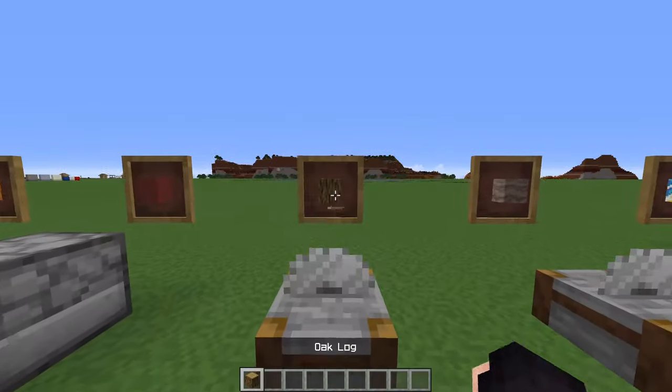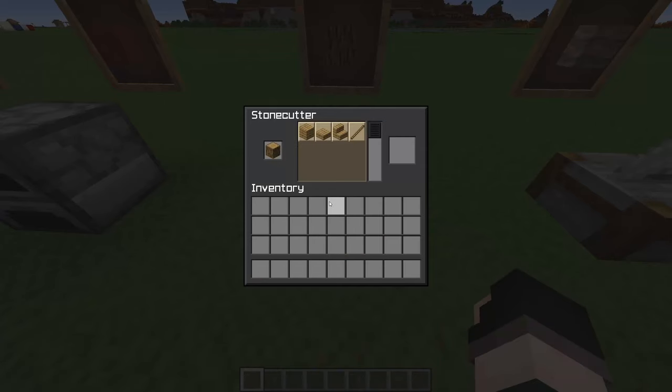We also now have all of the stonecutter features brought back from SGT. If you put an oak log in a stonecutter, you can craft it into 6 planks, 12 slabs, 8 stairs, or 24 sticks. I've actually accidentally left out the more sticks crafting recipe, so at some point there'll be a new recipe where you can craft 2 planks into 8 sticks - that's why the math makes sense when you craft a log into 24 sticks.